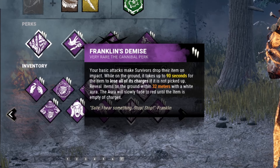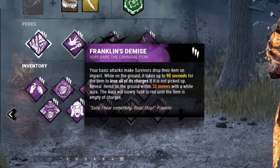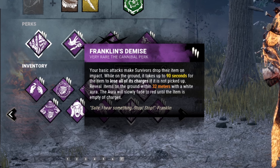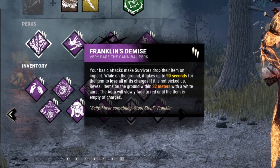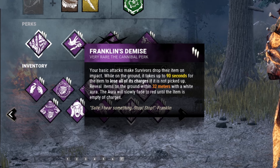Following that we have the one-two punch of Franklin's Demise. Basic attacks cause survivors to drop their item, and while on the ground it takes up to 90 seconds to lose all its charges if not picked up. These items are also revealed to us within 32 meters, though we already kind of have that with Weave Attunement anyway.